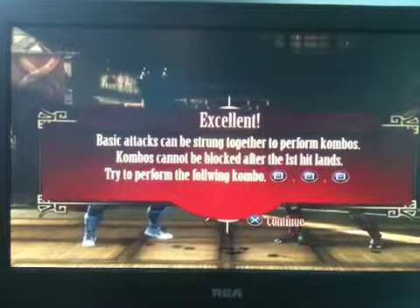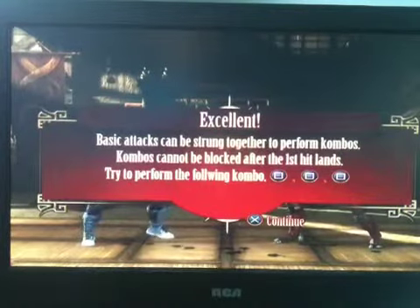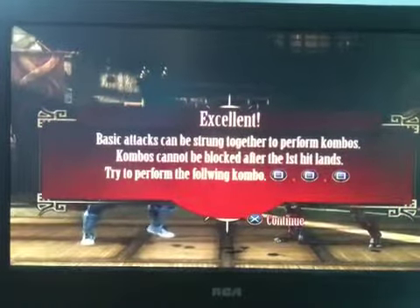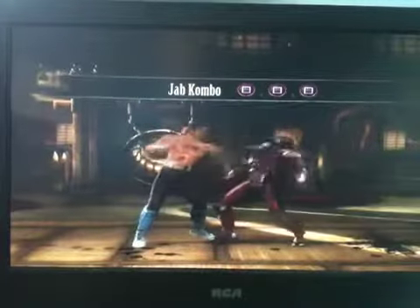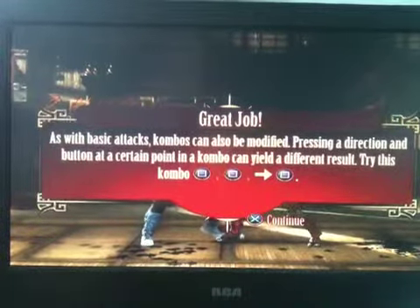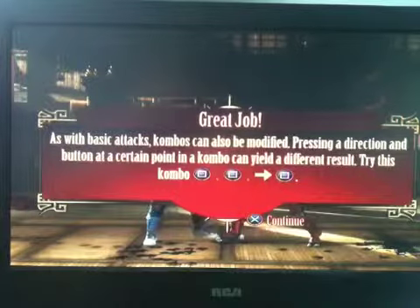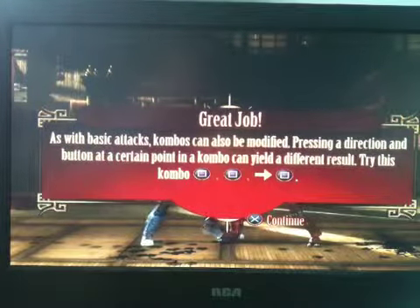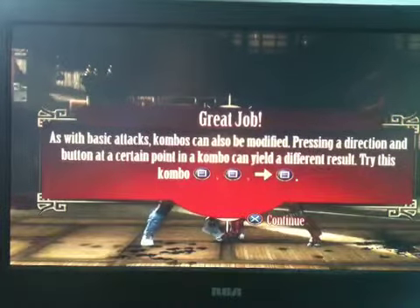Basic attacks can be strung together to perform combos. Combos cannot be blocked after the first hit lands. Try performing the following combo. As with basic attacks, combos can also be modified by pressing a direction and a button at a certain point in the combo, which can yield a different result.